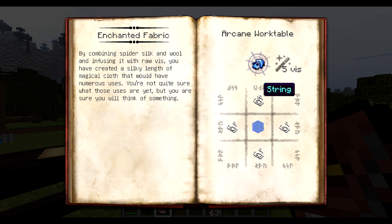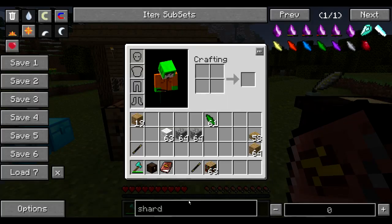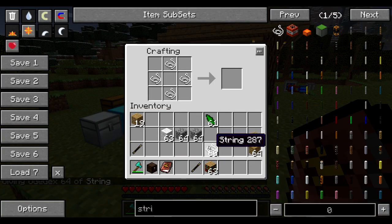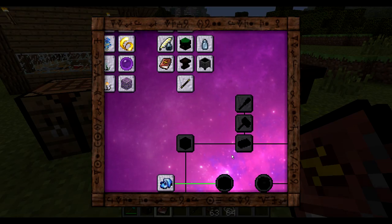The product is going to be the Enchanted Fabric. You've got some information here — you're going to need some string and any type of wool (the ore dictionary changes between them), but there is also this special icon here. Whatever this means, you cannot craft it normally, and to prove it: even if I get myself some string, you cannot craft it just like this. As you can see this is the recipe but I cannot craft it.